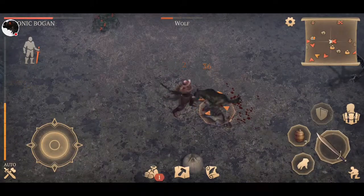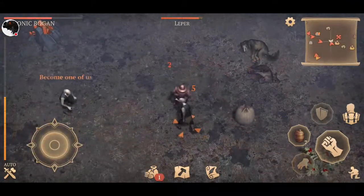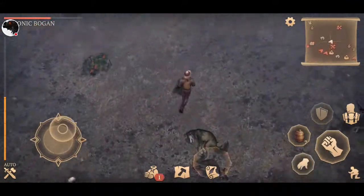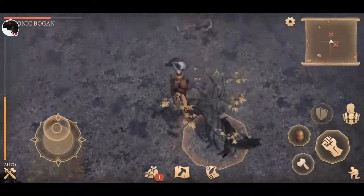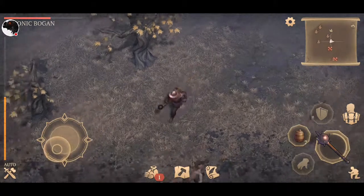Pine log. In all these little areas you have loot things that you can obviously loot. Oh, a zombie's coming!